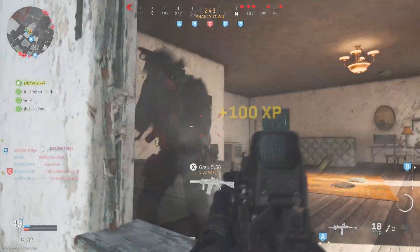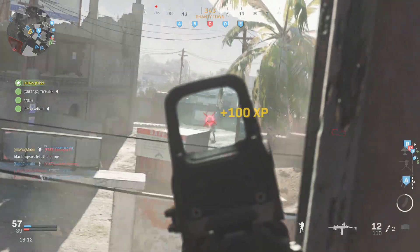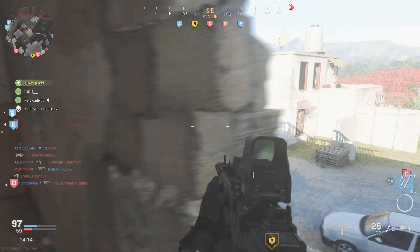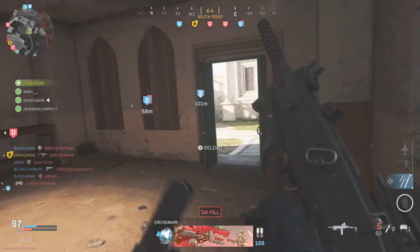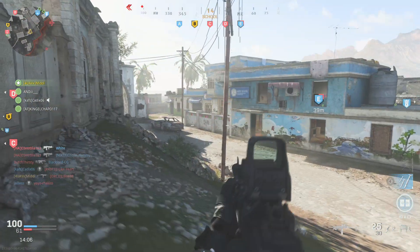If you haven't unlocked the attachments for the gun yet, the easiest thing is to pop one of your double XP tokens, jump into Shipment or Kill House, and just run around shooting people. It's a lot easier to level the gun up that way. It only took me about six, seven, or eight games to start getting a lot of the attachments I didn't have for it.